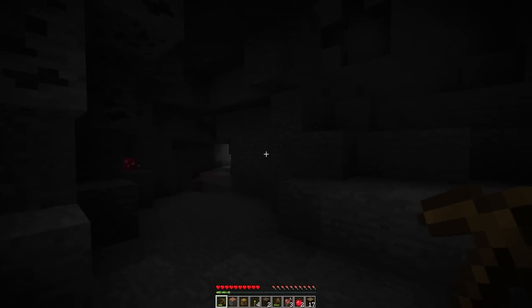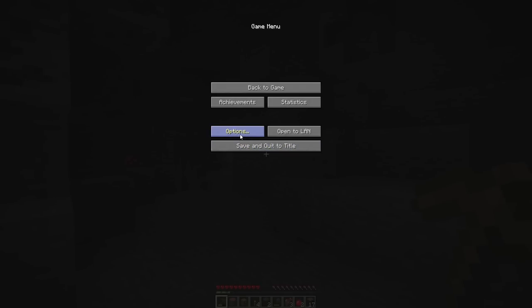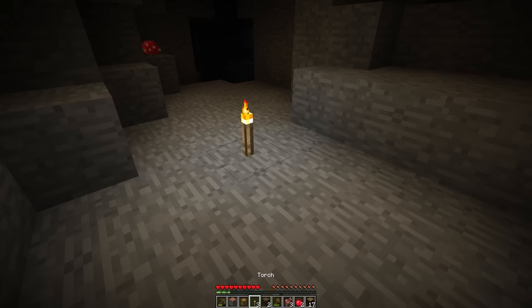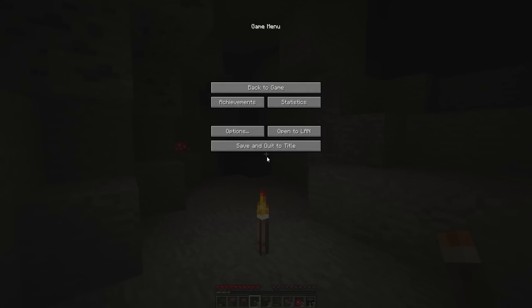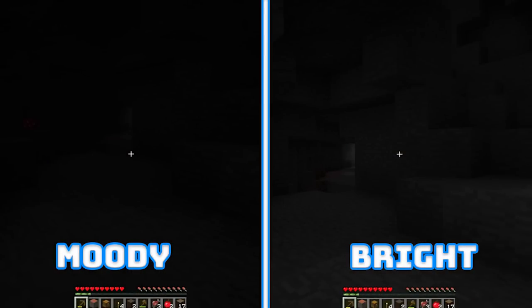Next thing is brightness. As you can see, it's pretty dark in here. Press escape or go to options on console, then go to video settings and make sure brightness is set to bright. Normally it's set to moody — look how dark this place is. The only way to light it up normally is to place a torch down. But if you have it set all the way to bright, it lights up much better.